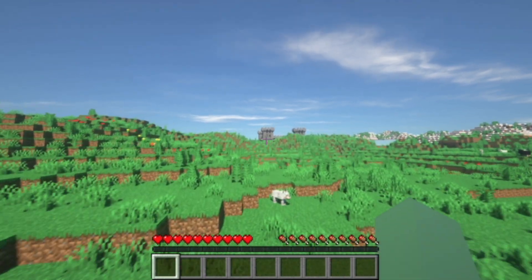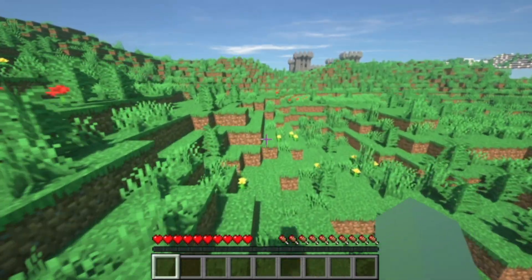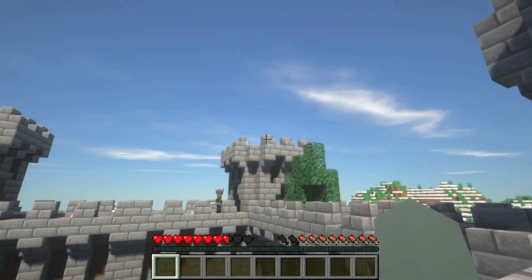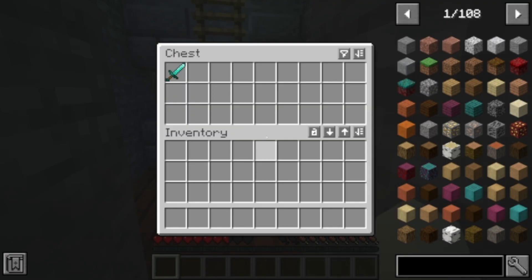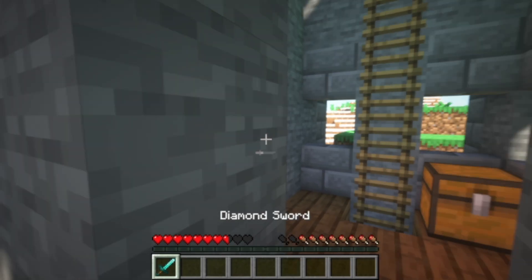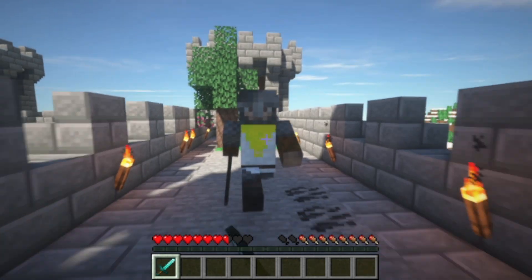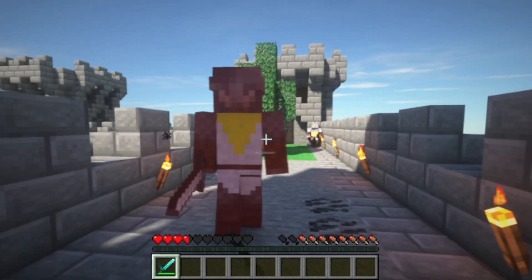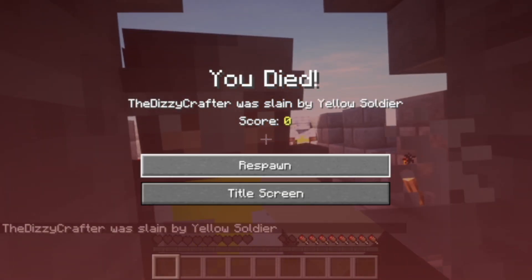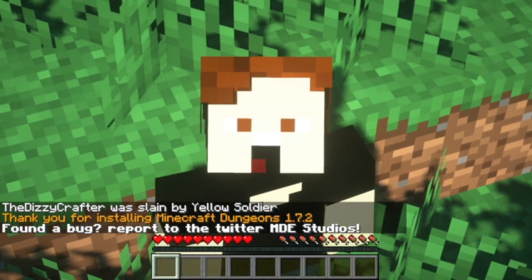Oh my gosh, there's a castle right here. Let's just look and see what the castle has, I guess. Hello there, castle people! How do you do? Diamond sword. What? Are you attacking me? Don't kill me. Okay, that's two deaths so far.